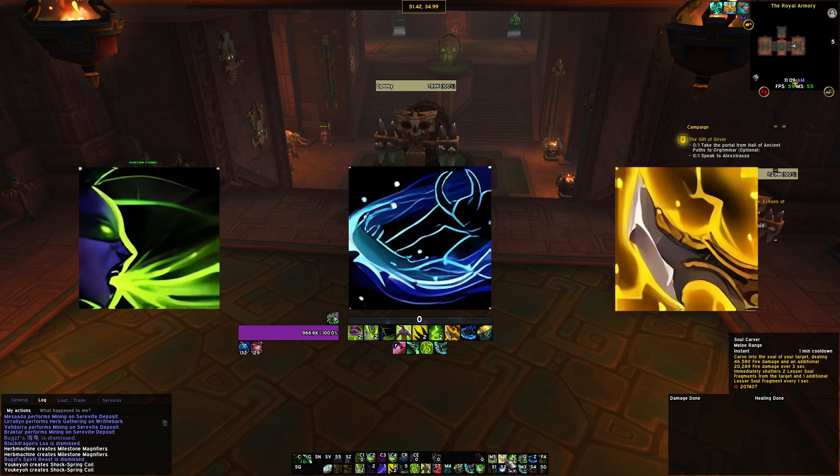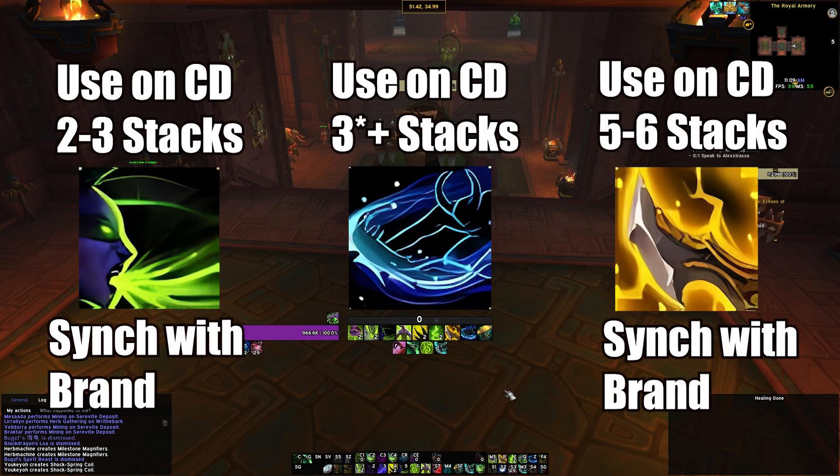For Fel Devastation, you basically just send it on cooldown at 50 Fury, waiting until your main target has two or three stacks of Frailty — that will happen naturally through your rotation. Soul Carver is the same — you want your main target to have around six stacks. You also want to sync both of these with one cast of Fiery Brand: cast one Fiery Brand when you Fel Dev and one when you Soul Carve. The Hunt you use whenever you have six stacks of Frailty on the target.